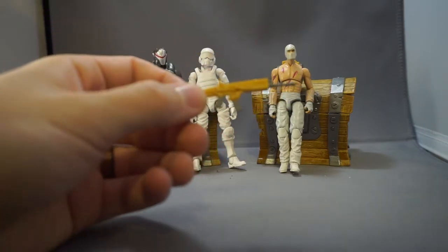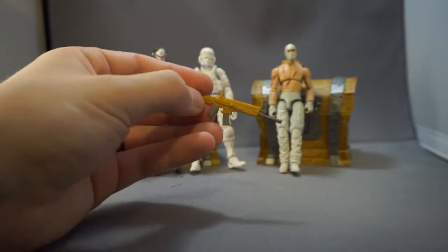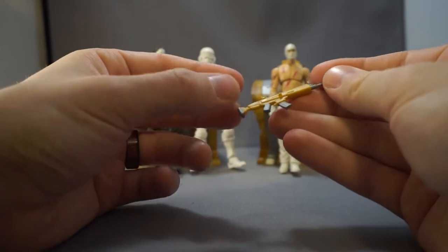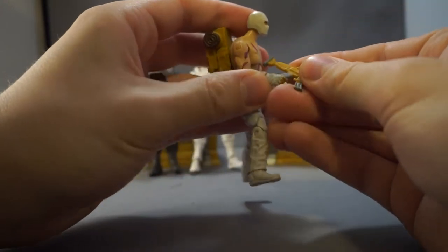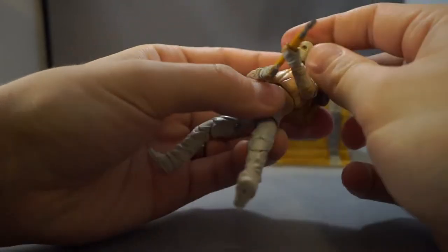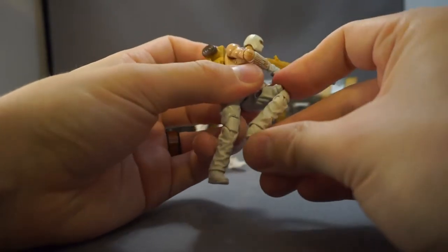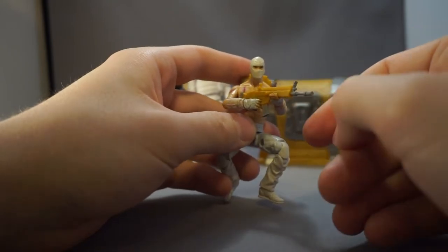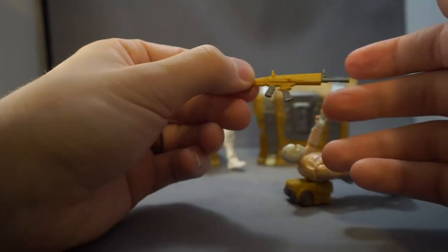Now, the Omega figure came with this Scar L. At least, that's what I call it — they probably just call it an assault rifle, but it's basically a Scar L from something like Call of Duty. It looks pretty realistic, a little cartoonish but not too bad. As you can see, it fits pretty well with the G.I. Joe. You could actually paint it up to make it look a little more realistic. It would be very easy to paint and use with G.I. Joes or other 3¾-inch figures — it's a nice, close-to-accurate version of the Scar.